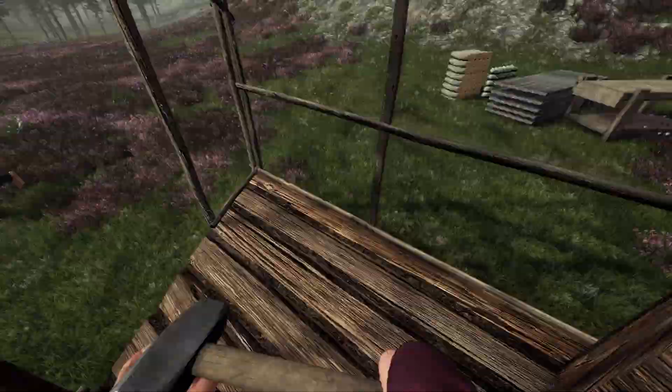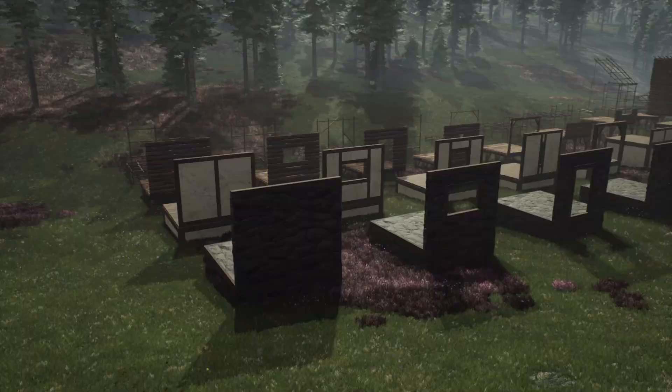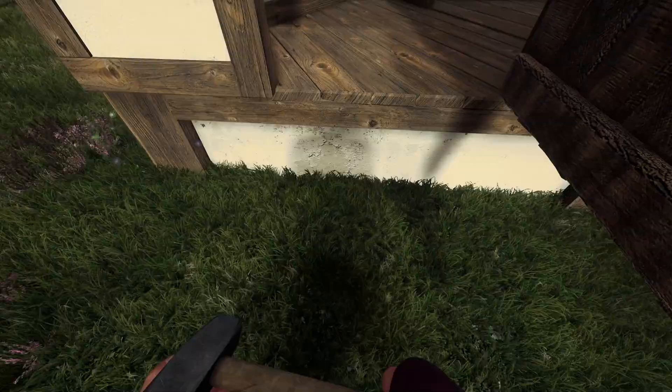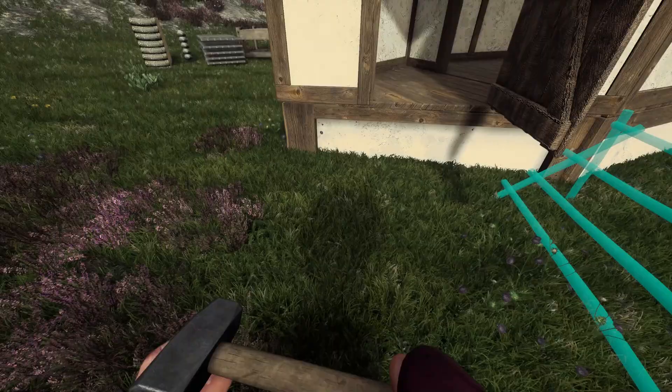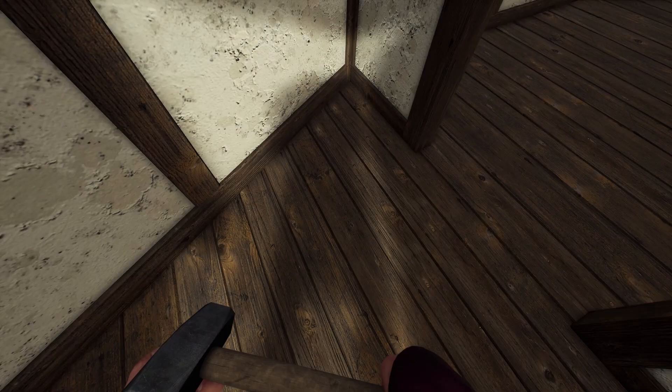So how many building tiers are there? Currently four, going from scaffolding — which is just there to plan out the base with no protection — up to stone tier. We're hoping to add another tier in the future as an endgame option, something like cut brick. Walls don't currently have a soft side; we're still determining how we want raiding to function — whether it's outright destruction or pushing through doorways. That'll be covered once we enter our raiding module.